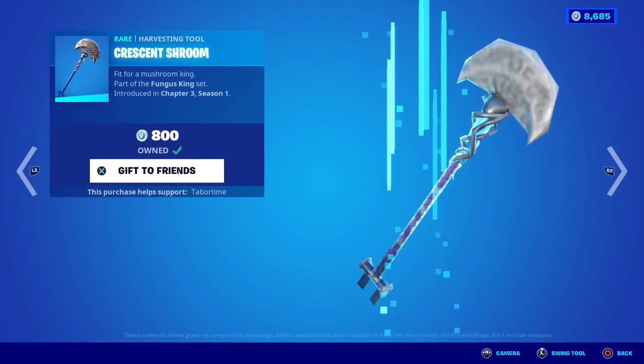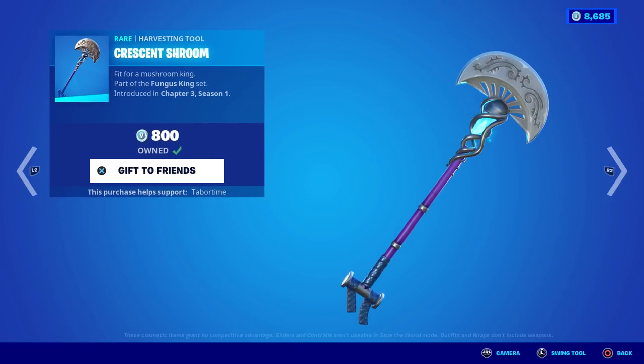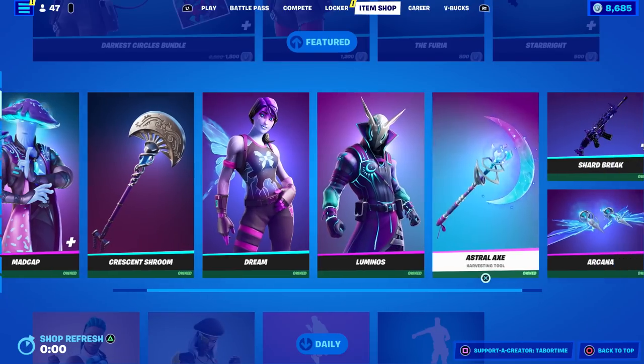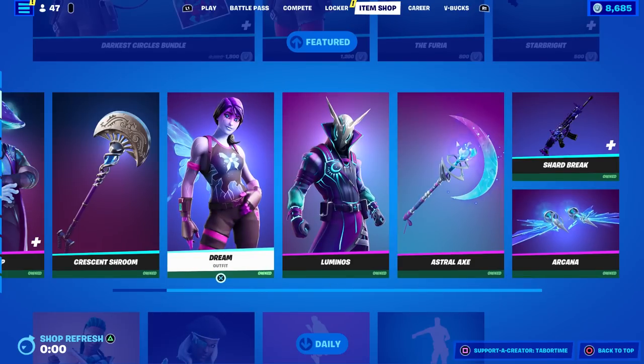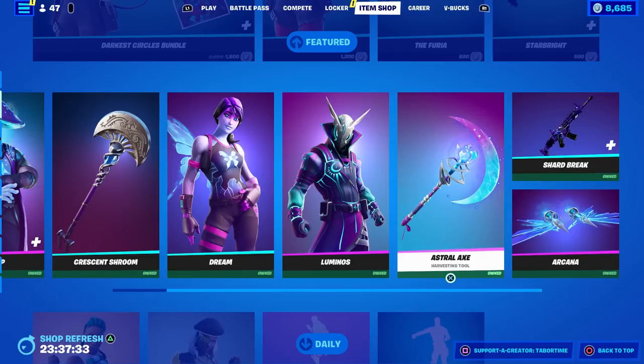Then we got the Crescent Shroom pickaxe. This was gifted to everyone for free — I can't remember why. I think it was for downtime, one time when Fortnite went down. Dream, Luminos, Astral Axe, Shardbreak, and Arcana — we've seen these time and time again. Astral Axe is pretty sweet, it's got a nice splash.